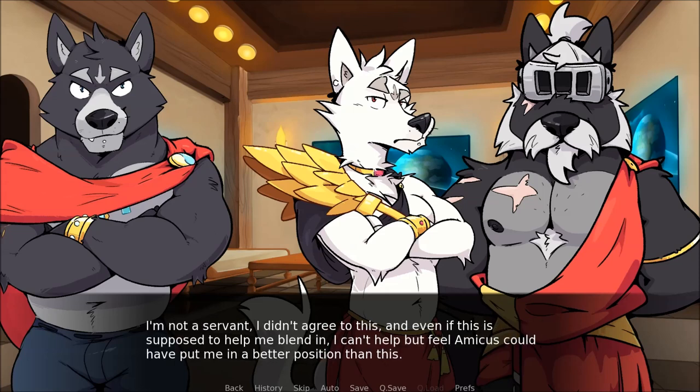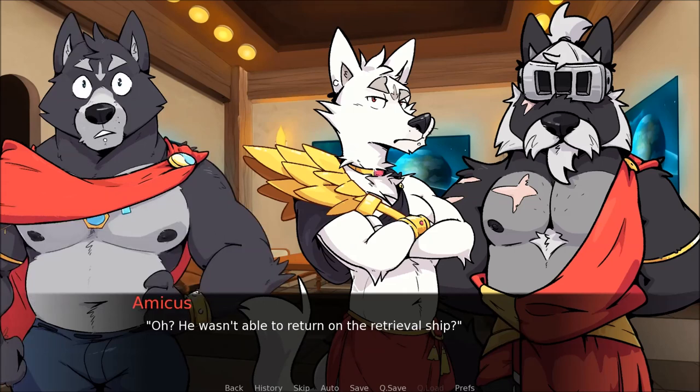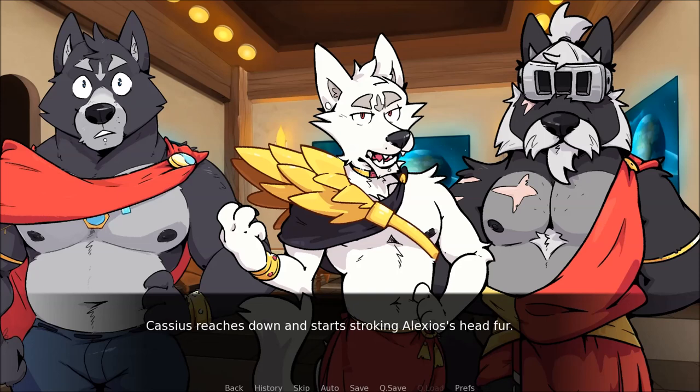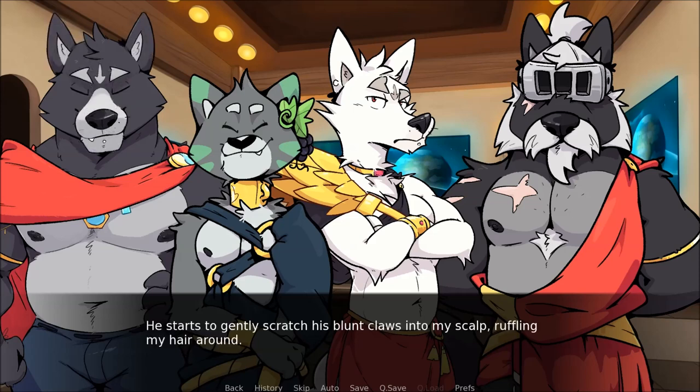Amicus keeps sticking empty plates in my face, indicating that I should refill them. It's clear that I'm not going to be eating while the wolves are. I feel my irritation grow — I'm not a servant, I didn't agree to this. Virginia sent me a letter last night saying he should be bringing back an Achaemian tomorrow — he got trapped here after the stretch drive depletion and wasn't able to return on the retrieval ship. He was on Anchoris at the time, so it took him several months to get back to Adastra. Oh, he's going to be our guest until the next ship arrives. I think it will be quite interesting to see one in person. Cassius reaches down and starts stroking Alexios's head. The cat closes his eyes, smiling and purring.